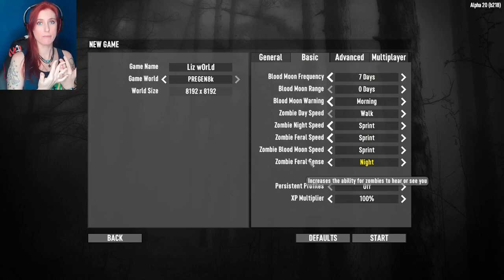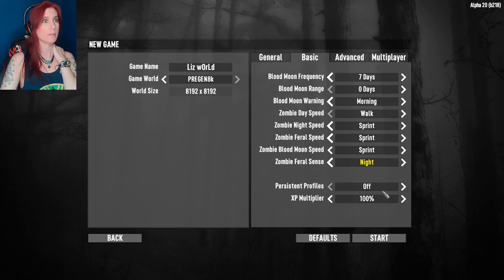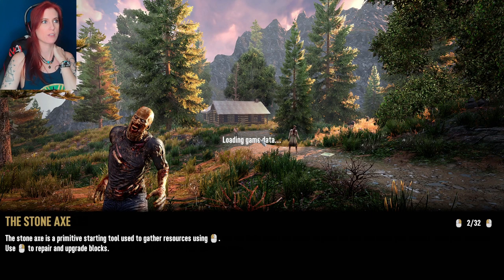If you're curious about what Feral Sense is: basically it increases the ability for zombies to hear and see you. I have it sitting on night, which kind of makes sense. We'll just see how it goes — we might wind up turning that off until we have more of a chance to get accustomed to it.